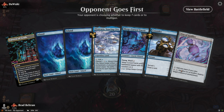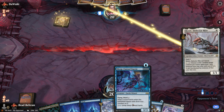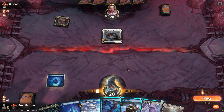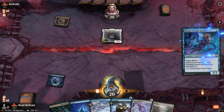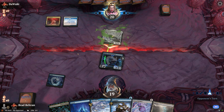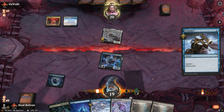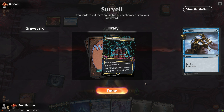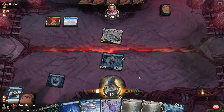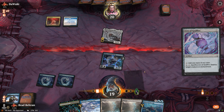Match number two, on the draw this time, with a capable hand — plenty of lands and ways to find combo pieces. We see a Scrublands on the play, so we run out our Fairy early; it's unlikely to get removed. We lead with Consider to see what's on top.